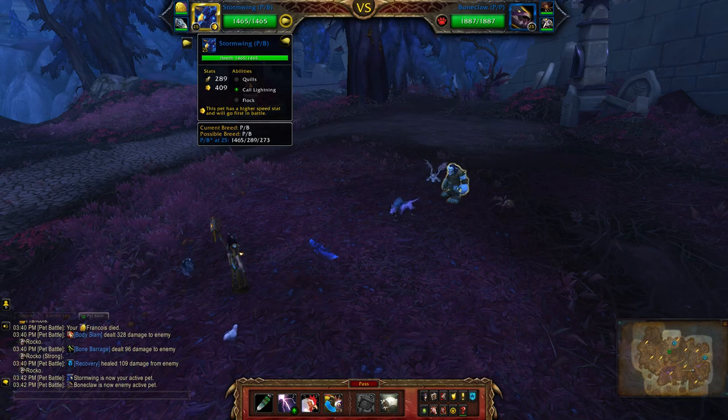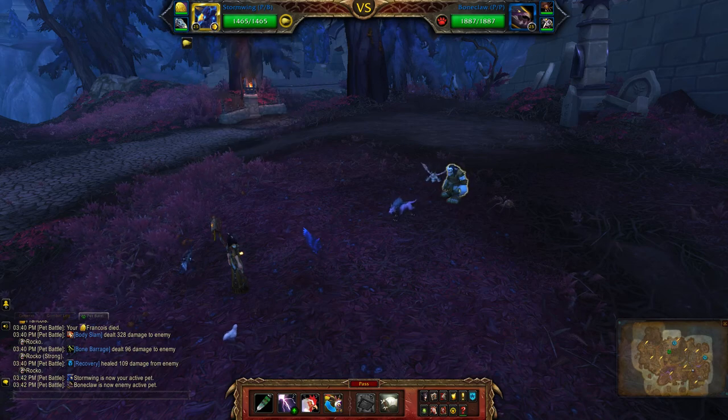We'll be using Stormwing. The reason I chose this pet over other pets that have Core Lightning — other flying pets, that is — is because the two other abilities are more effective against this team. But if you don't have Stormwing, feel free to use one of those. You may just get a slightly different result.